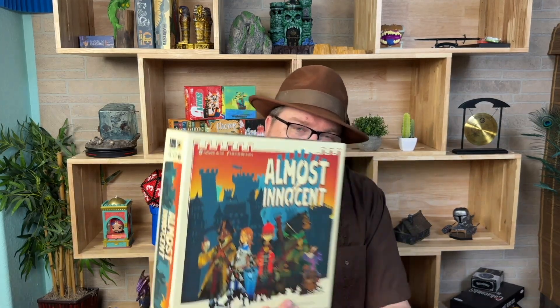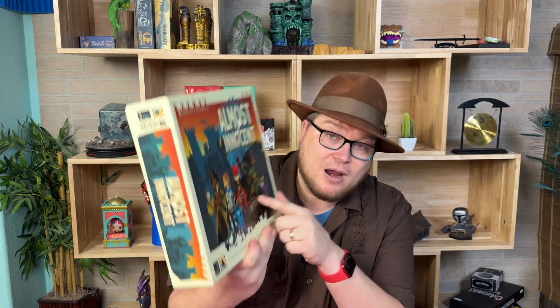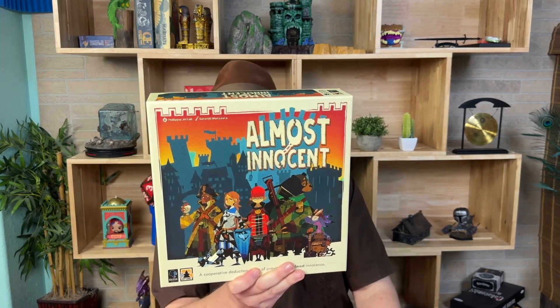Almost Innocent takes place in a really unique kind of world where one of the characters is a bear and there are other animals — it's kind of fantasy style. In this game a crime has been committed and you are trying to solve it, but unlike a lot of games like this, like Clue, it's a cooperative game.